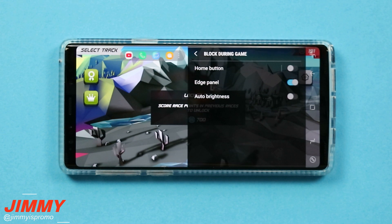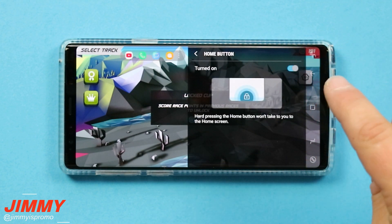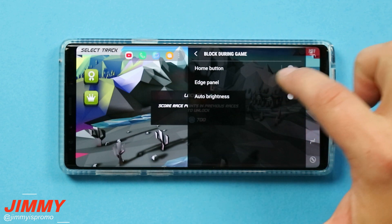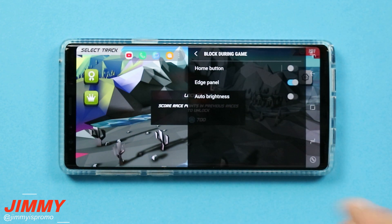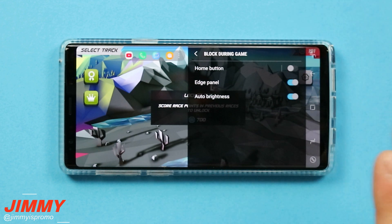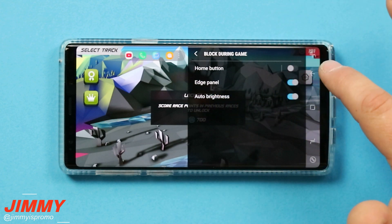Next up are the things you're able to block during gameplay. There are three options: the home button, the edge panel, and auto brightness. The home button lock prevents accidentally going back to the home screen if you or someone with smaller hands presses it. The edge panel block prevents accidentally pulling out the edge panel while swiping. Auto brightness block keeps your brightness from changing when you walk between rooms or go outside.